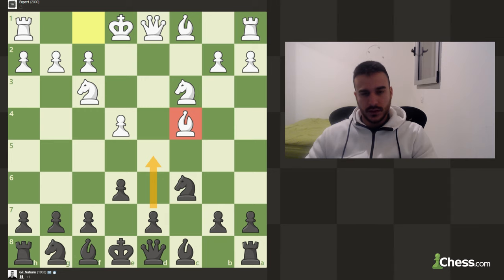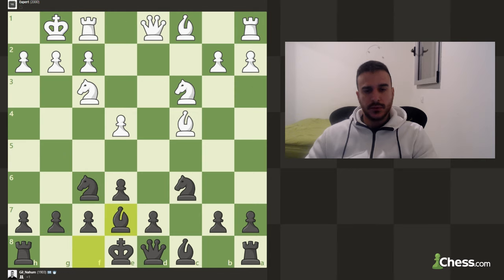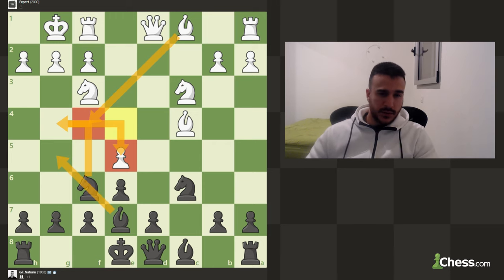Bishop d4 — the idea is that it's now really hard to play for d5. Let's keep developing. Let's put the bishop here; we can also try to put some pressure on the knight, but I want to keep everything solid and not commit any weaknesses. Knight g4 — basically you can try to double attack, but after bishop to f4 it doesn't really work.